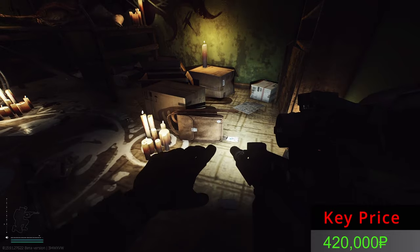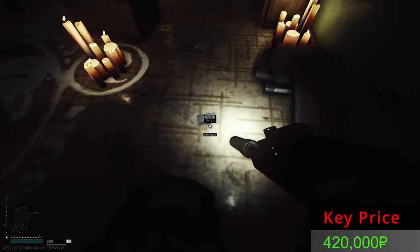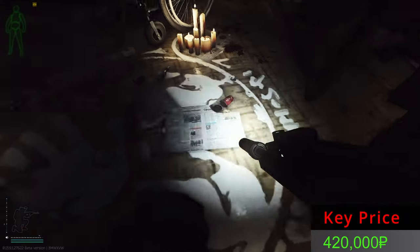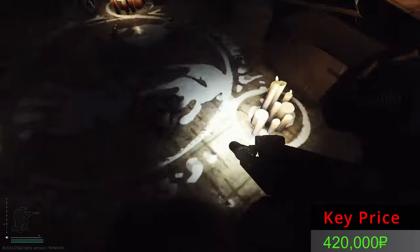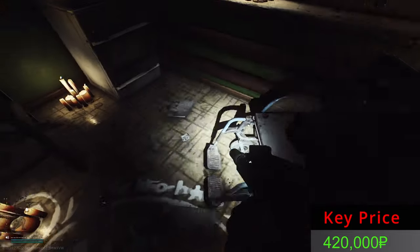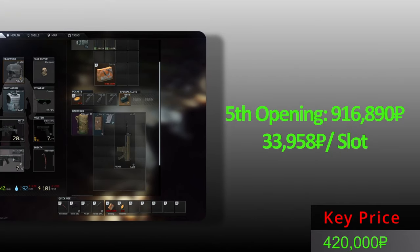Door number five — what treasures do you have? Do you have a document case? We have a TX-15 and a key card. Two containers in one opening — very nice! Do we have three containers? I've never found three containers. Very nice opening, and we also have an MK-17. Holy moly, two containers! Door number five: these two containers and the MK-17.